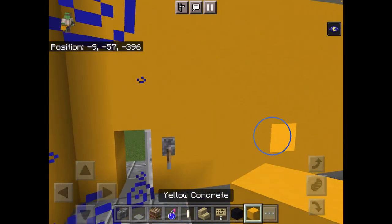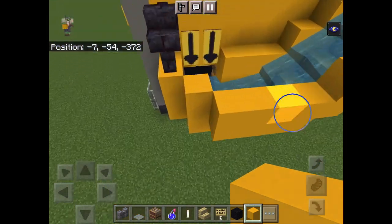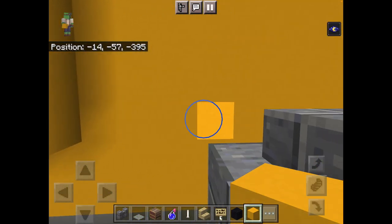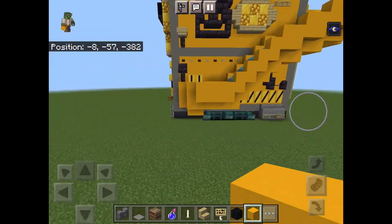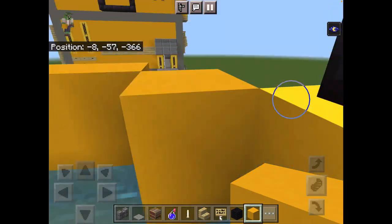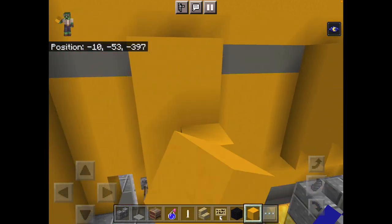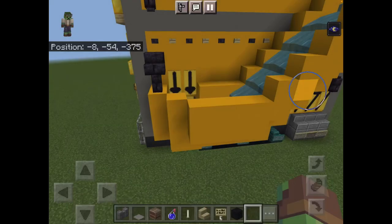Grab out your yellow blocks and place five, then skip four blocks and place five like that. You then skip a block underneath both of them and place yellow concrete like this. Skip a block underneath again and place three on each side — or six. Then you can get rid of your yellow concrete.